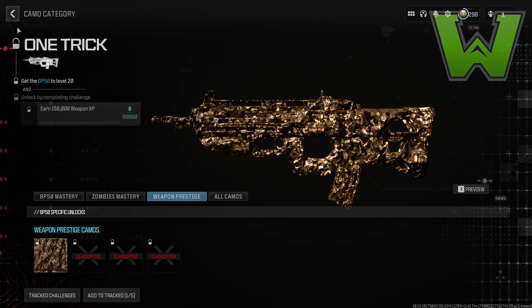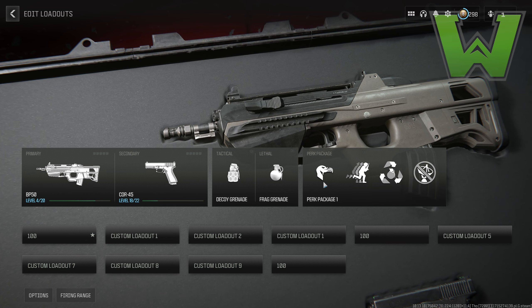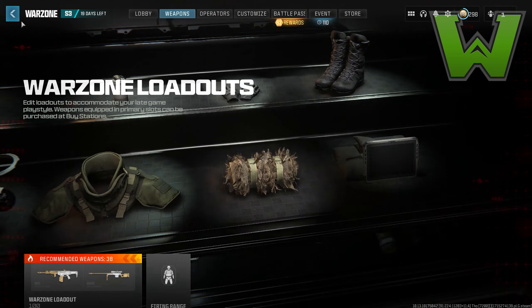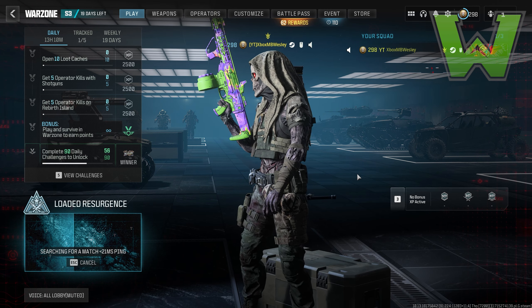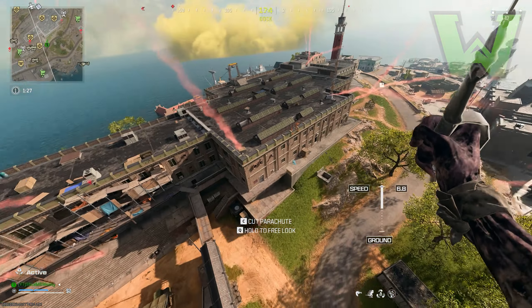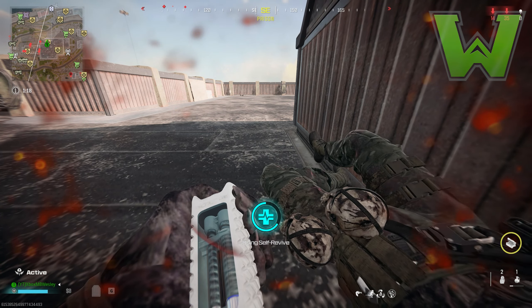Next up is the Warzone method. I highly suggest doing this in the new Loaded Resurgence mode — it gives you the best XP rates while it's still around. Make sure you have a decoy grenade, frag grenade, and for your perk package: Scavenger, Double Time, Resupply, and Ghost. Bring a low-level weapon you want to level up, since each level and camo you unlock also gives general XP. Go into Loaded Resurgence as a solo player with fill squad turned off.